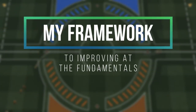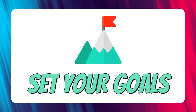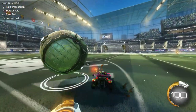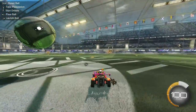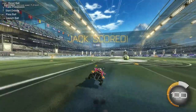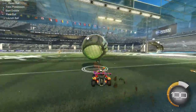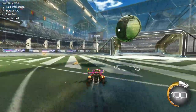In this section I'll go through a framework to help you improve at these fundamentals. The first is to set your goals — you're not going to improve if you don't set any. Maybe dedicate 10 minutes of your warm-up each day to practising your bounce dribbles. Also, be sure to make your goals attainable. You're not suddenly going to rise from Platinum 1 to Grand Champion 1 in a day, so put little steps in place to work out how to get there.